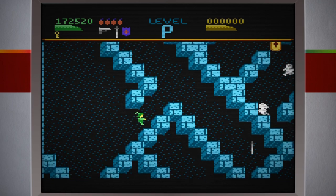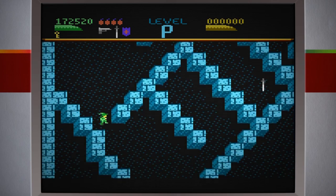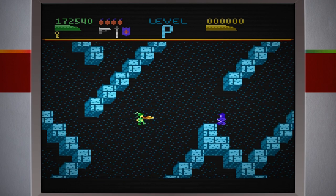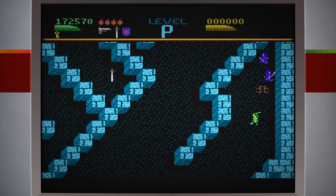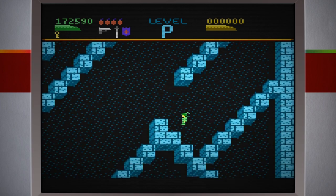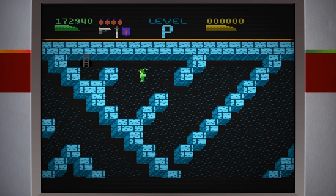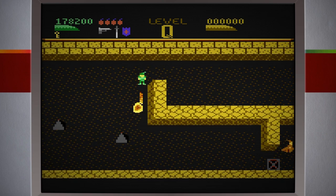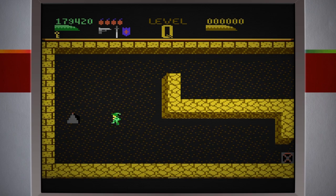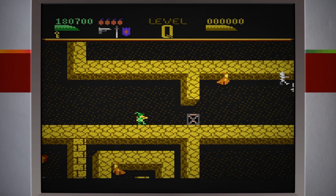A chave está perto de mim agora, praticamente do lado. Inimigos diferentes agora, certamente são mais fortes. Não é bem fortes — eles se transformam mais em outros inimigos. Não tem como destruir esse bagulho. Tem que passar por aqui sem perder dano, sem encostar nesse bagulho. Encostei! Minha vitalidade ficou na merda. Vou morrer!